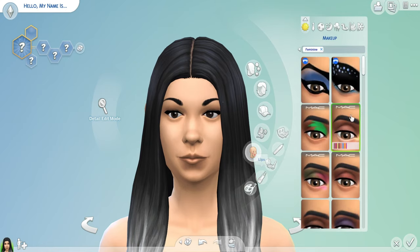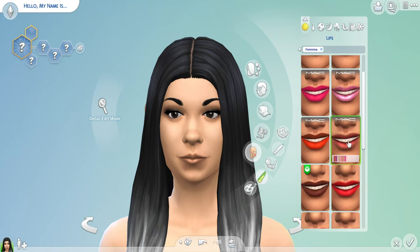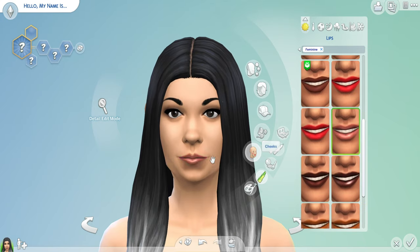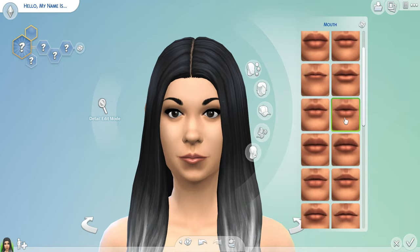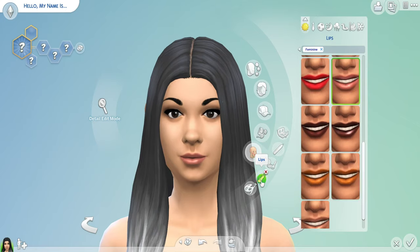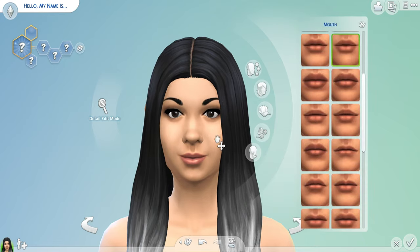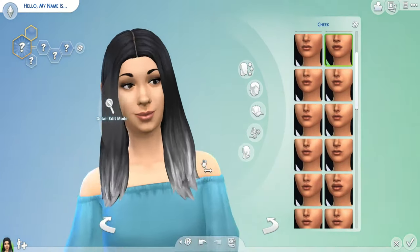We're gonna put some makeup on her. I don't normally put makeup on my sims — I always go after the neutral smoky eyes and stuff. I definitely gotta fix those lips. Let's try some pre-made lips and see if I can work off of those. Oh, that's actually kind of cute — I like the gloss on there. Maybe we can try to make it a little darker. You know what, that actually looks cute though — she looks like she's smiling.